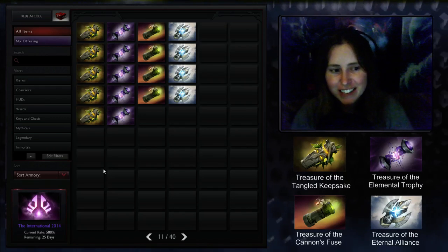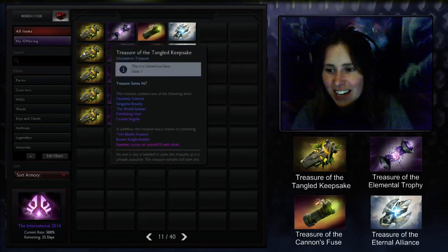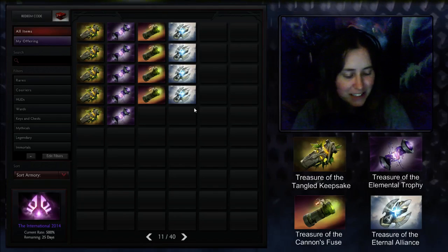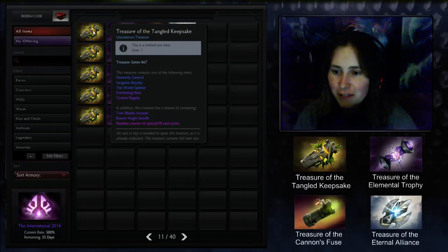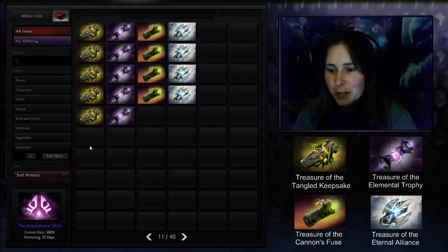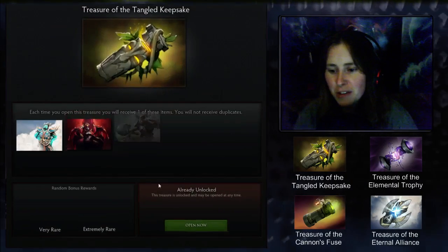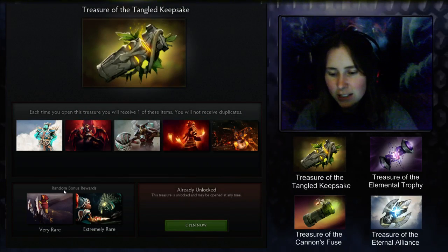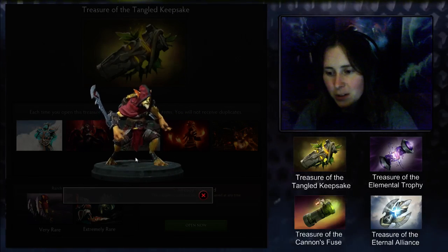Hey guys, this is Feeder. Valve decided to go nuts and release four boxes today. There's no TI4 boxes and I'm beginning to think there's not going to be any, because it's getting awfully close to the event. I'm just going to show the rare and extremely rare items because I'll be opening all of these sets in just a moment, but there's no guarantee that I'll be getting the rare stuff.